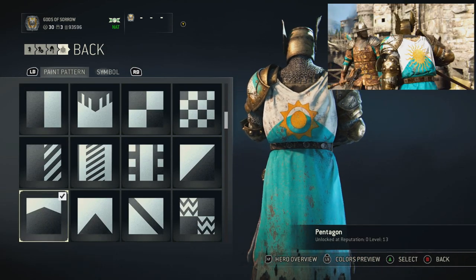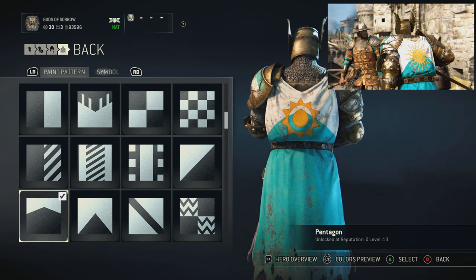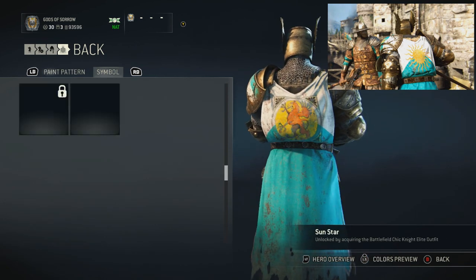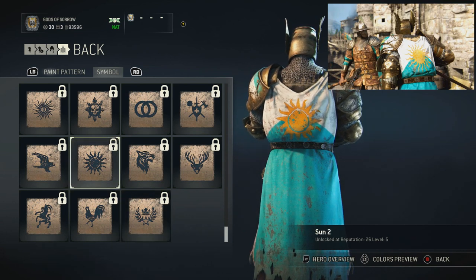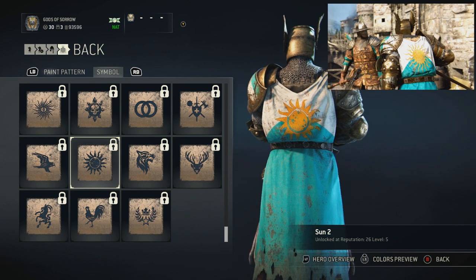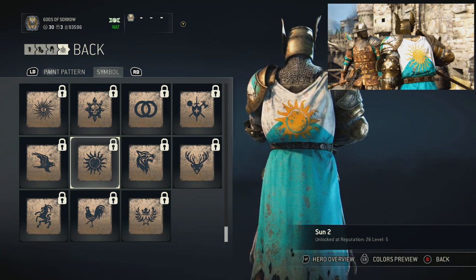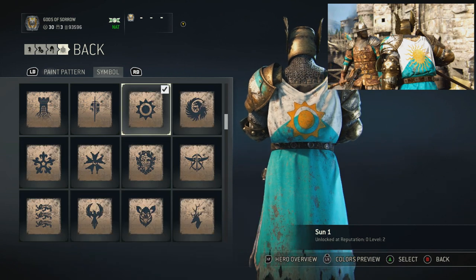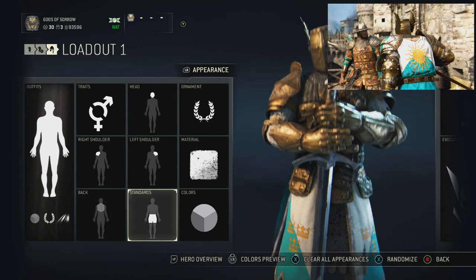Moving on to the back — this is not the sun he is using. The paint is going to be Pentagon, which is unlocked at level 13, so it shouldn't be too hard to get. The closest sun I can find is at the very bottom, but it's still not dead on — it's Sun 2, which is reputation 26, level 5. I'm not going to get close to that right now, so I'm just leaving it at Sun 1, unlocked at level 2. It's a sun; that works.